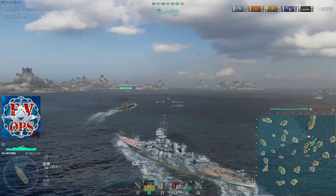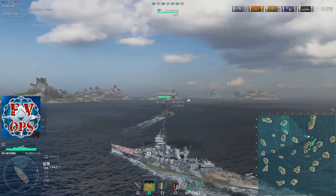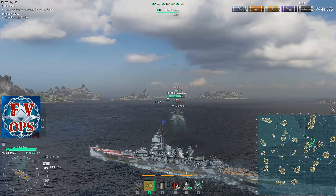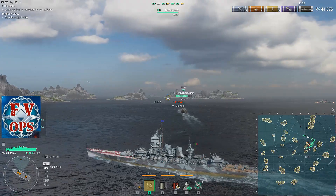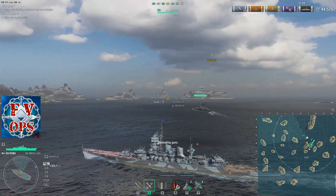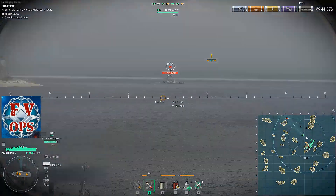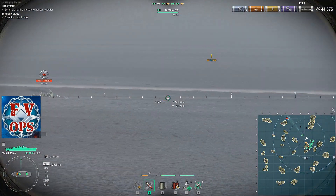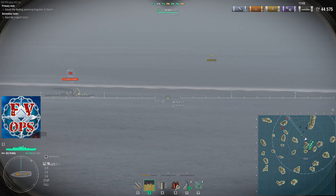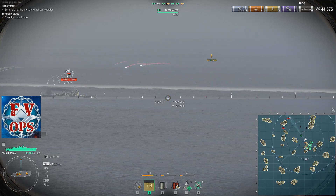The closer you are to your target the easier it is to hit things — stating the obvious here. Someone will type in chat saying no, even when you're close one shell goes above and one hits the water in front — Wargaming RNG bad. Depending on the ship that can be true; it sure feels that way for Japanese ships, where the closer you are the less accurate they seem to become.